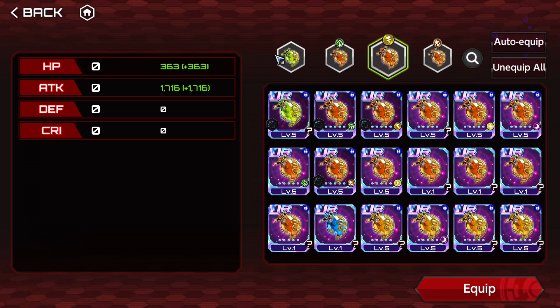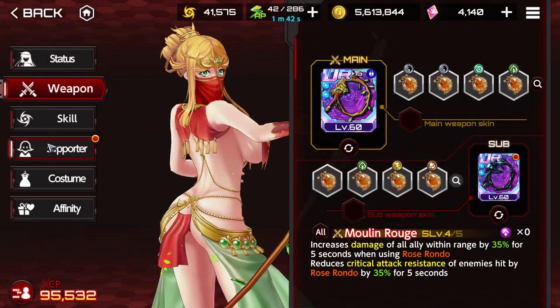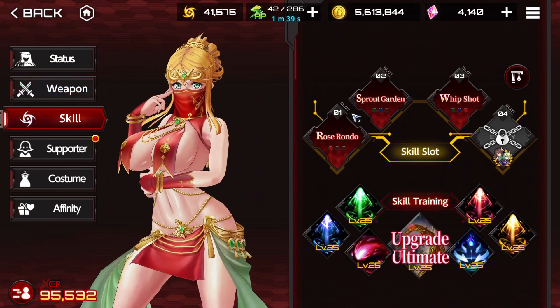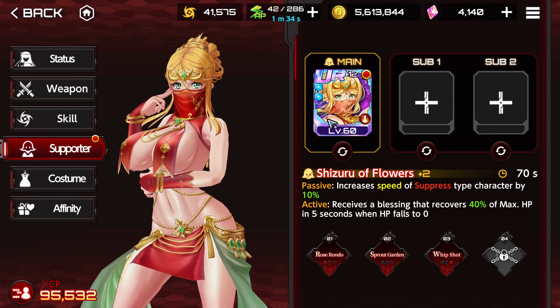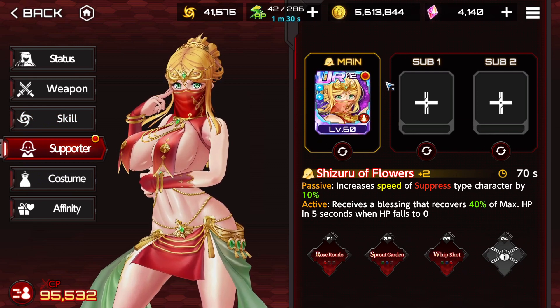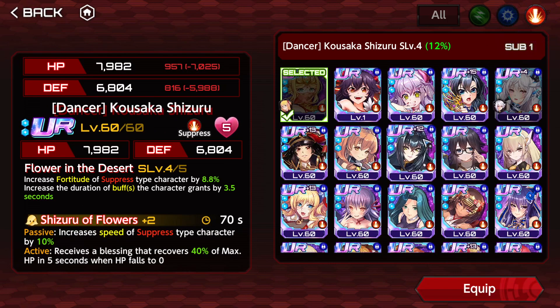I'll just equip whatever, remove this, put this, and there we go. So we're going to be using a red Shizuru, and the important thing is that we're going to use her supporter. Why? Because it has a team effect that increases the speed of suppressed-type characters by 10%, which means Asteroid is going to be attacking faster.